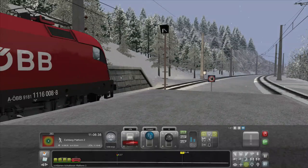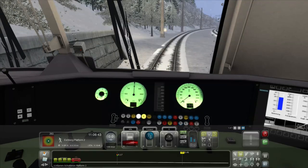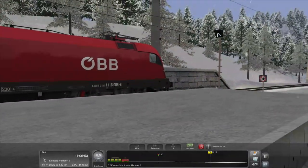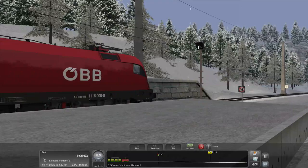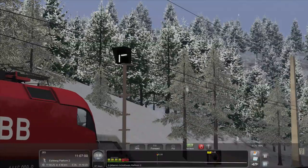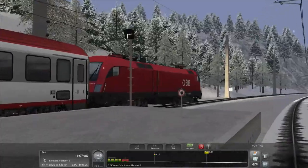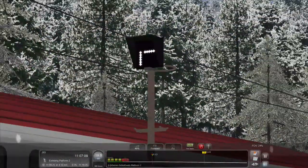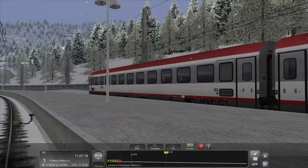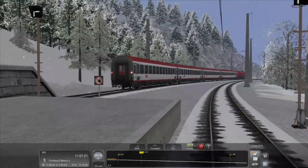I'm going to set the AFB to 60, because that's the speed, and then go outside and watch the train go. Brakes released. Off she goes.